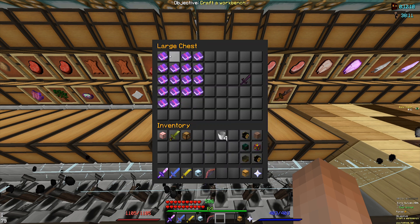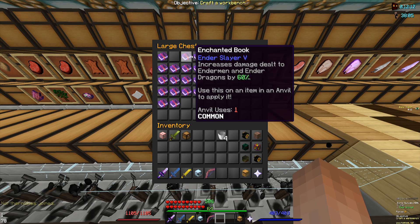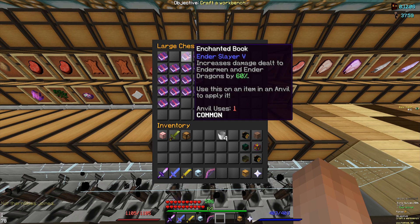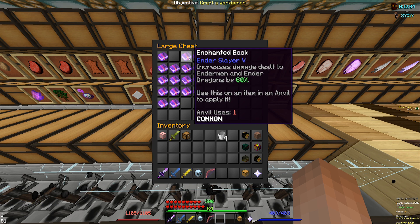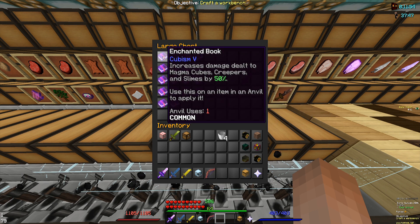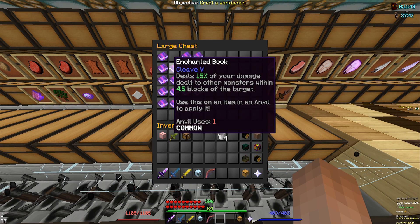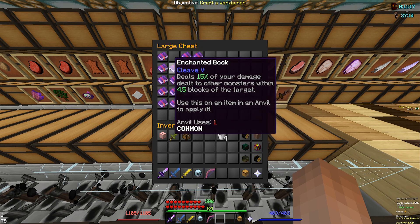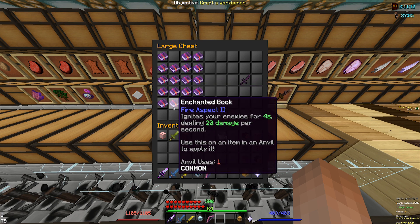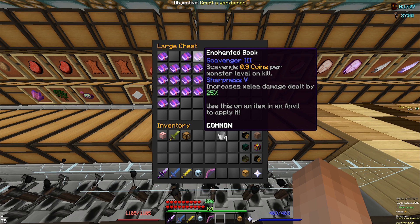After that you're going to want to sort these into different groups that you'll combine into one book. The first book we're going to put on here is going to have four different enchantments — this might not be the most efficient way but it's still better than the majority of ways. Basically we're going to combine end slayer, scavenger, and sharpness together, then combine those with cubism. Then we're going to do the same thing for execute and lethality, and also combine cleave and looting together.